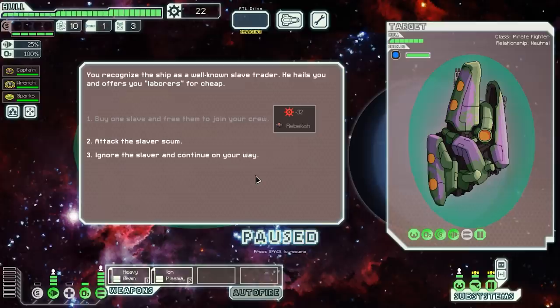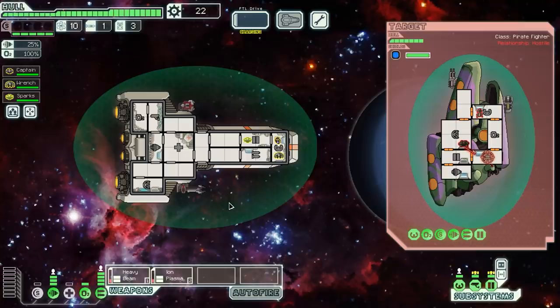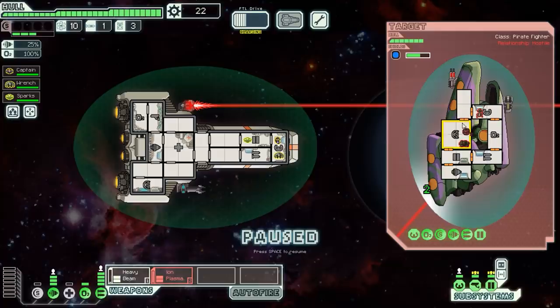We recognize the ship as a well-known slave trader. He hails us and offers laborers for cheap, but if we attack and win we can get a free crew member. They have a shield of their own, but we're going to attack the slaver scum anyway. Because they have an overshield, it's not going to matter what I do to start, so we target what we can including with the beam weapon. The beam weapon does do a little bit of damage to the Zoltan shield, so we can knock that out.